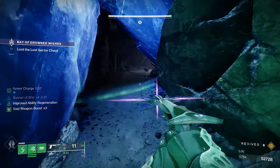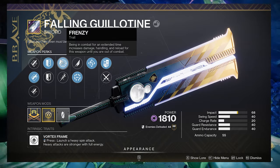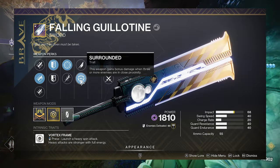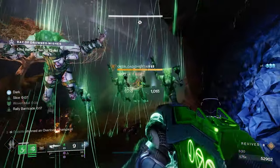My name is Dunitz and I have been grinding for this sword — it is absolutely insane. Ball and Guillotine, I got two damage perks on there: Frenzy, and I can also pair this with Whirlwind Blade or Surrounded. Frenzy with Whirlwind Blade — two damage perks, one sword, Ball and Guillotine.